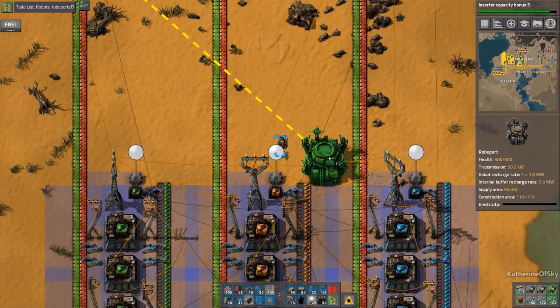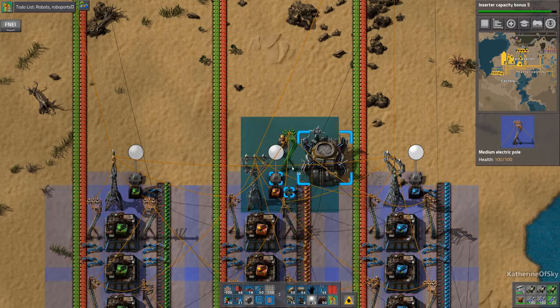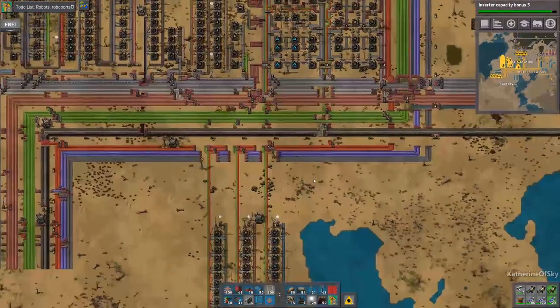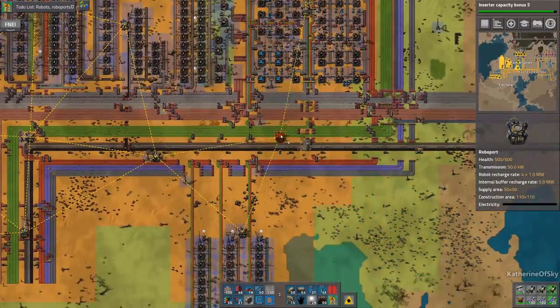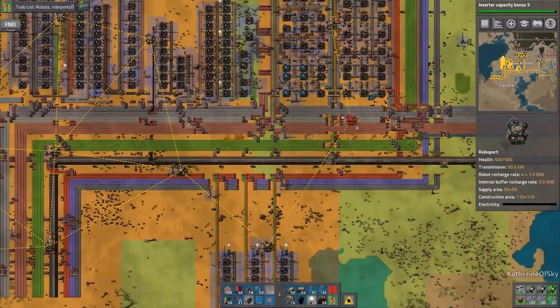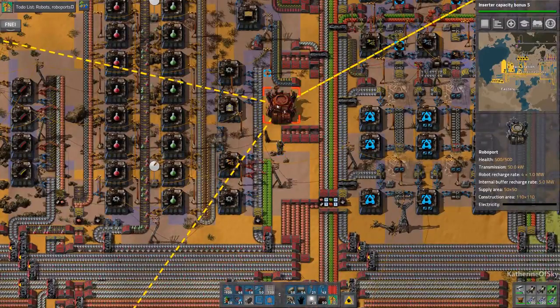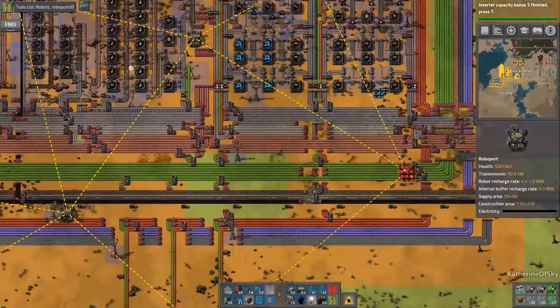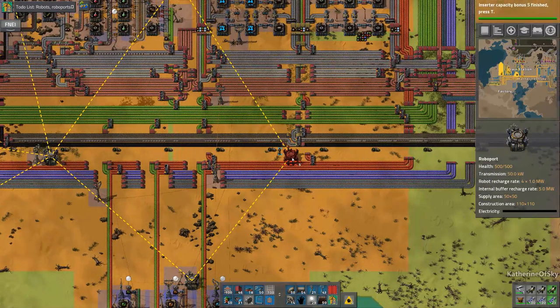Let's put that there, get our power pole there, get everything aligned. We have a couple of blank spots — we need a spot here that needs to be fulfilled. There we go. And then one in the middle of the bus, which is most necessary.